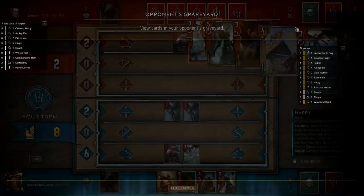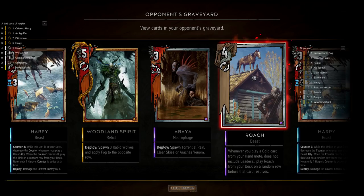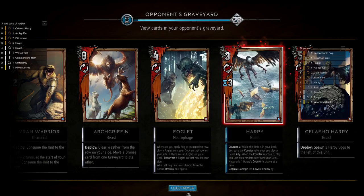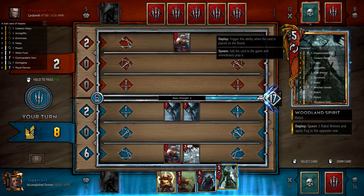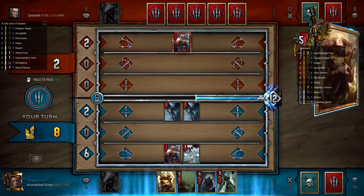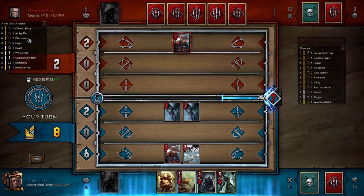Our Bior spawns — Arachas Venom is not so good for us here. But we don't want a Morvudd situation, so I think what we do is Woodland Spirit — but we're not going to get huge value out of fog if we do it this way. Alternatively we could pass and go into the final round with these cards, which isn't too bad either. But then we have nothing to Renew, and we don't have any eats in hand to eat Woodland Spirit, so it would be a bit awkward. Let's just do this — it'll pull a harpy, which is kind of awkward since we fog the back row.